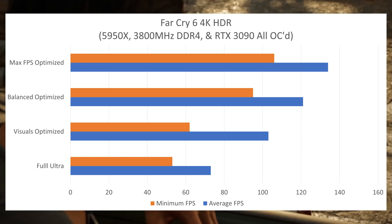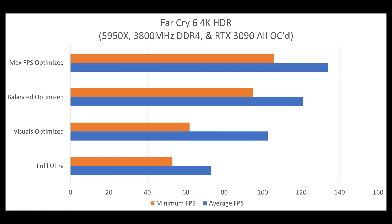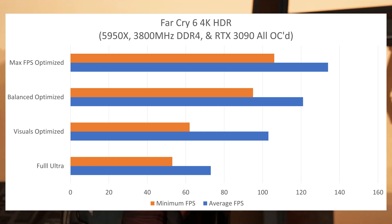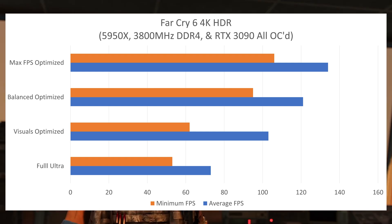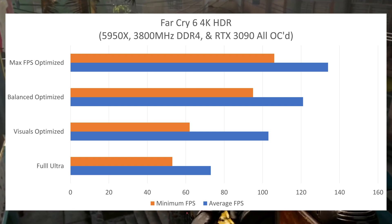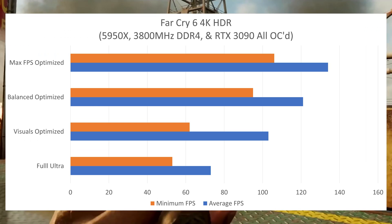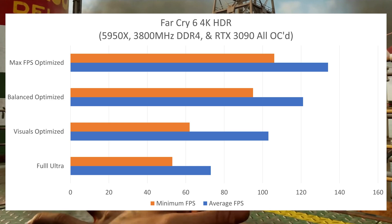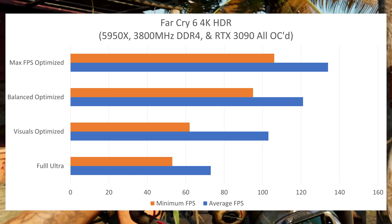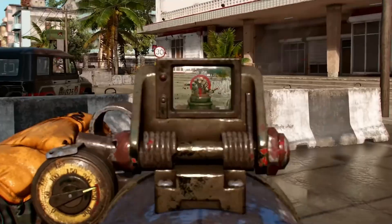Finally, I did a Max FPS Optimized setting: high settings, no ray tracing, and FSR on Quality. I got an average frame rate of 134 frames per second — 84% higher than running full ultra. It honestly doesn't look that much worse. Yes, technically running full ultra is a little bit sharper, but ultimately this combination of settings doesn't realistically look that much worse. And the minimum FPS is 106, meaning at all times this is going to look and run very, very smooth.